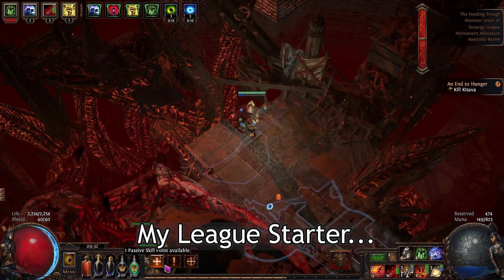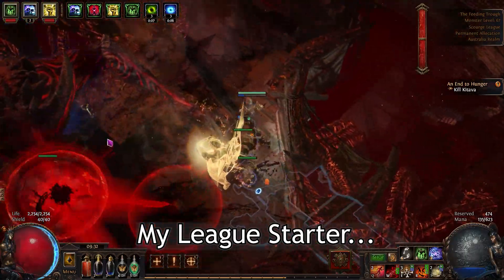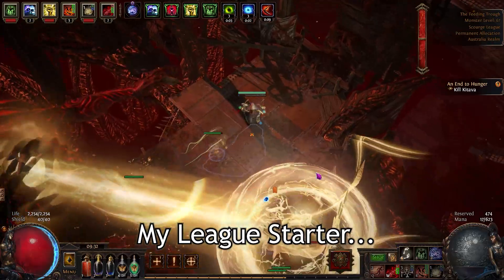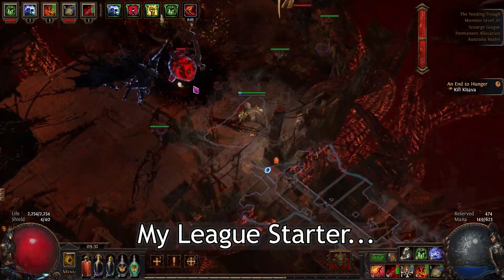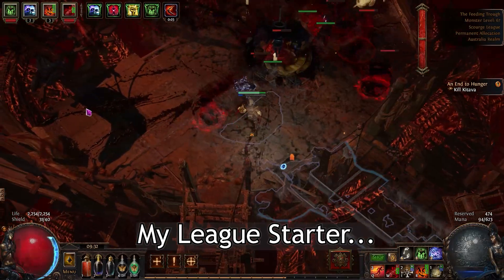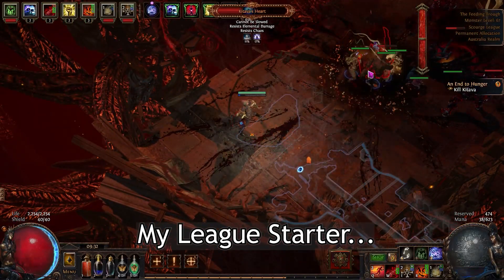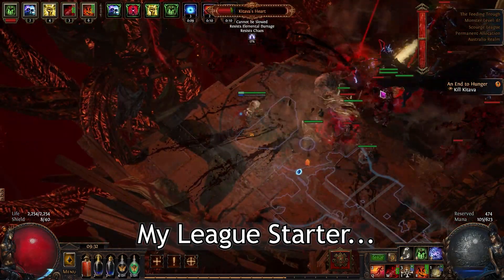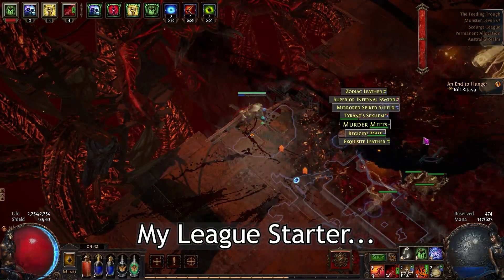Hello everyone, memory here. I present to you 5 of my past builds that are still viable in 3.16. If you are looking for a second build idea, this is the video for you. I'll roughly talk about their strengths and weaknesses as I show you how they clear an Awakener 8 tier 16 map. If you are interested in any one of them, you can find the updated POB down in the description for more details on how to build them.